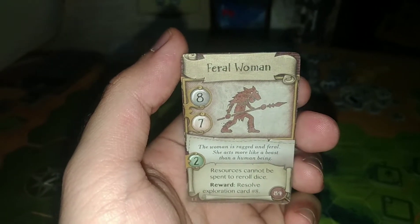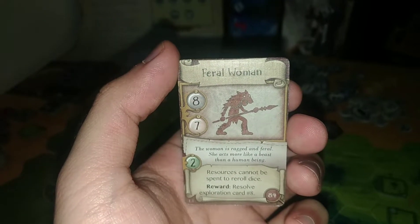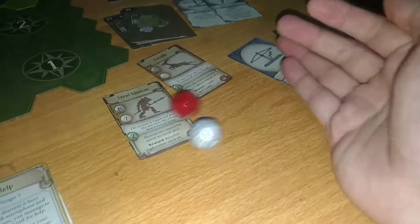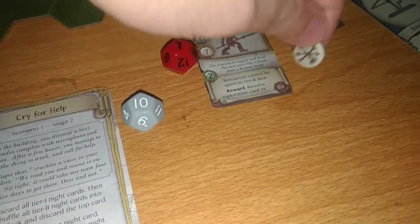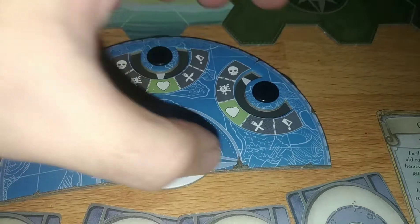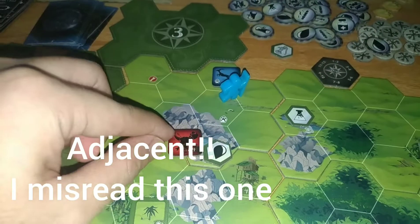It's a feral woman — it's the wife. We killed the husband, now the wife came for revenge. We still have eight or seven health, that's good. We hit her and she hits us back: she gets one damage and we get one physical damage. She then moves down to the mountain — that's her water source and we invaded it.